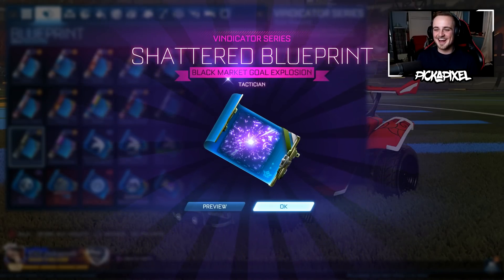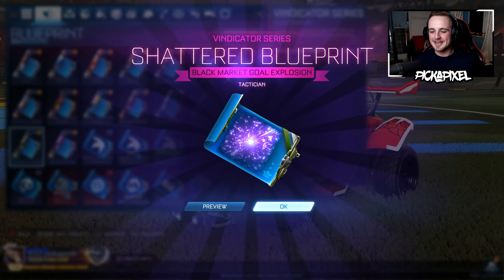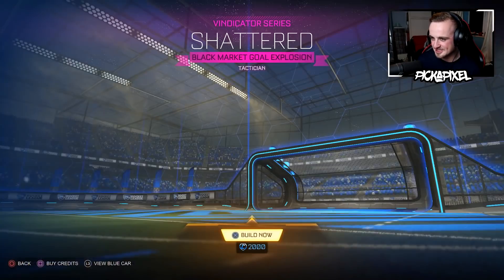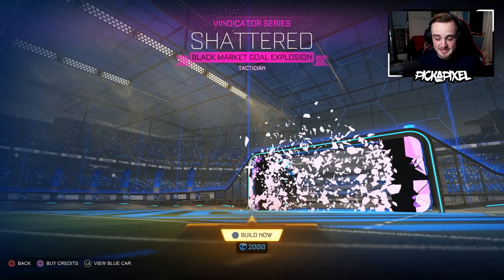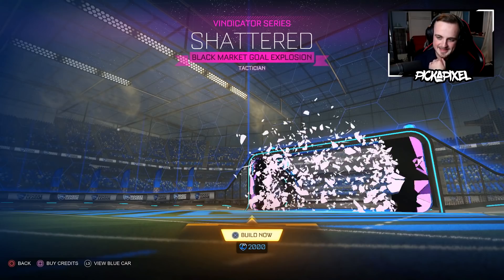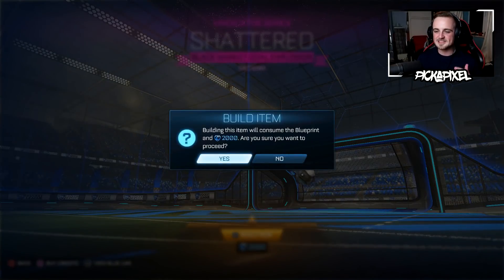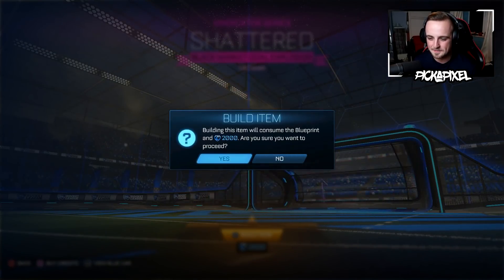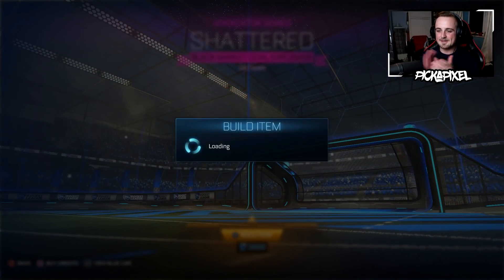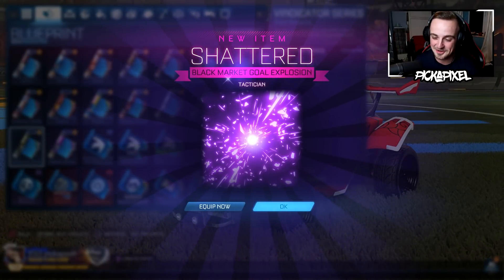There we go — we got ourselves a blueprint! A Shattered black market gold explosion. Let's preview this — how much is it going to cost? 2,000. So a non-painted black market is going to cost you the same as a painted exotic. You know what? I'm going to build it. My first ever built item from a blueprint is going to be a black market. That's kind of satisfying.